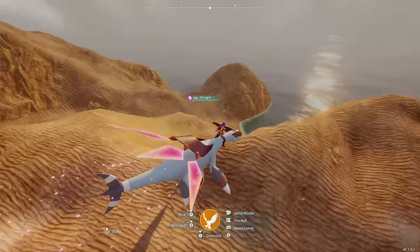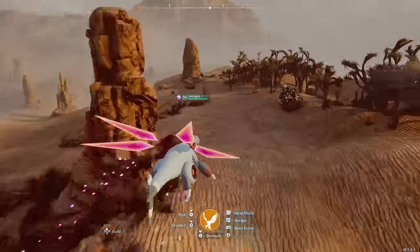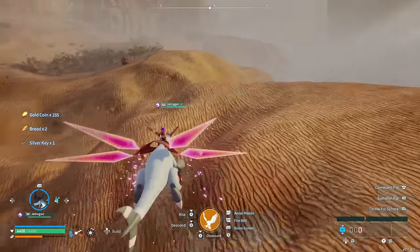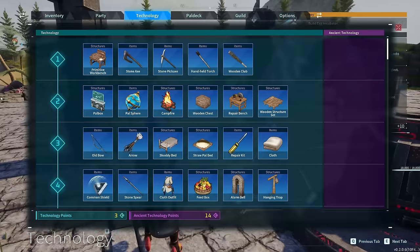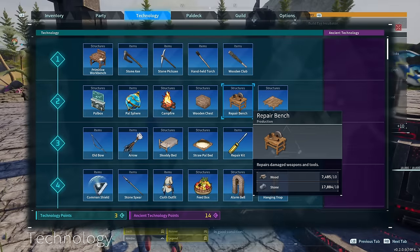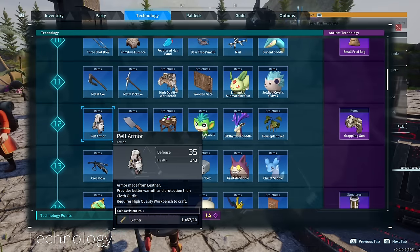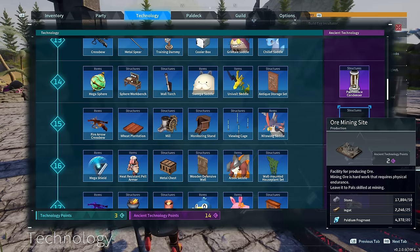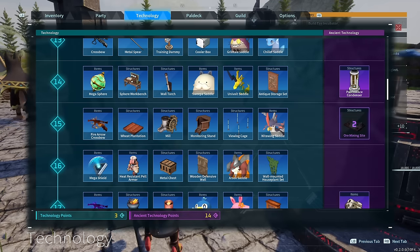In addition to that, there are new training manuals added to the game. There are brand new ancient technology manuals that are going to give you technology points, which can be randomly found in dungeons as well. There's a brand new thing called a recovery med which can be used to slowly recuperate your health. There is a new item called Homeward Thundercloud which is going to allow you to instantly move you and your nearest pals to your nearest base - basically a teleport.